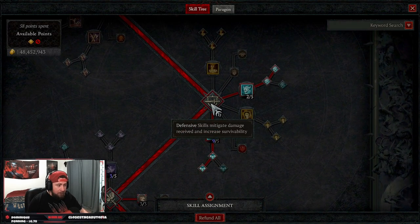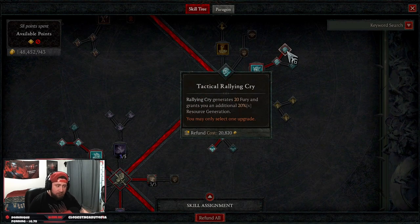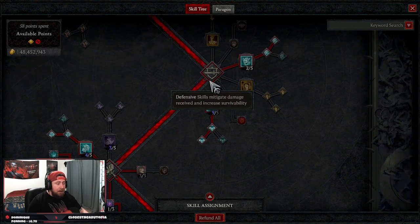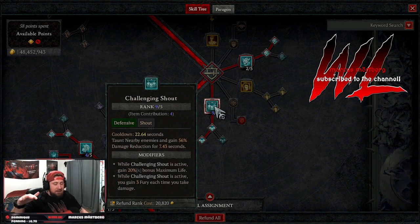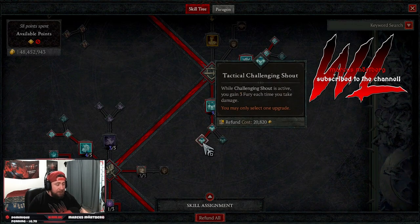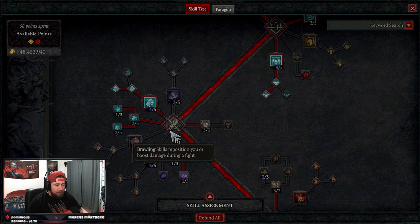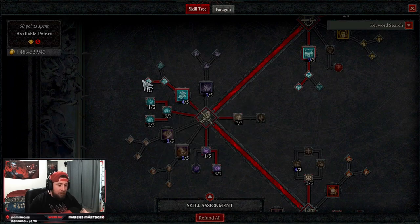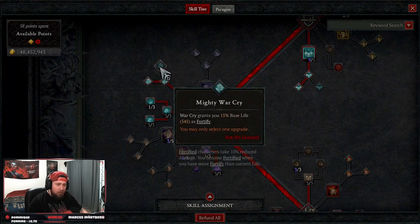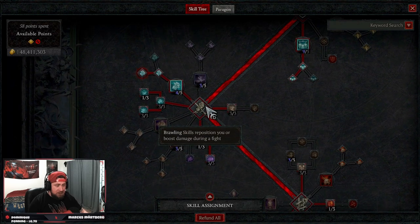We're running all three shouts. Two points into Rallying Cry, all the way into Tactical Rallying Cry, for another Unstoppable plus resource and fury regeneration. Challenging Shout is maxed into Enhanced, giving us more life and three fury every time we take damage to help keep resource regeneration up for Whirlwind. For War Cry, we go into Power War Cry — with six or more enemies nearby we get 10% additional damage. If you have survival issues, Mighty War Cry works too.